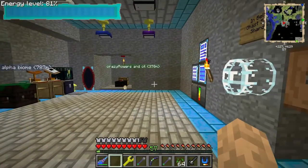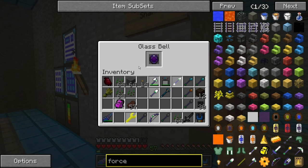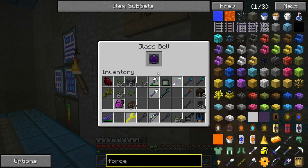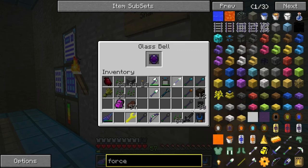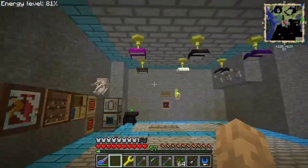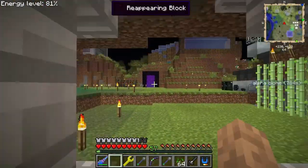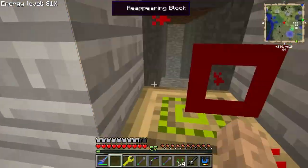I've almost got a tier one ghast spawner - close but I haven't actually killed this many ghasts yet. My sword has soul stealer five on it so I get lots of souls. A ghast spawner would be nice to have. I know exactly how I'll auto kill them - I know exactly what I'm going to do.